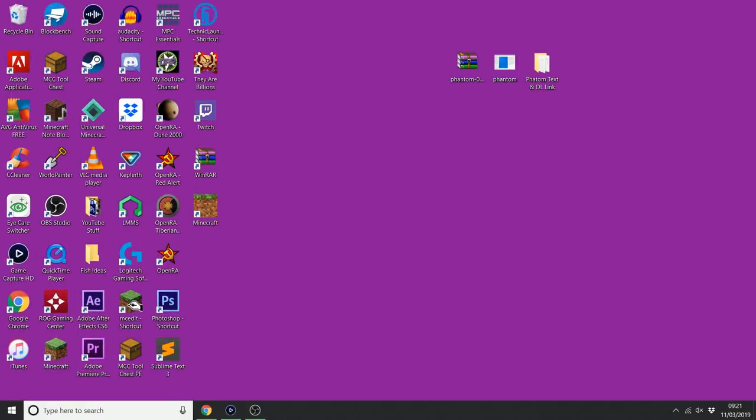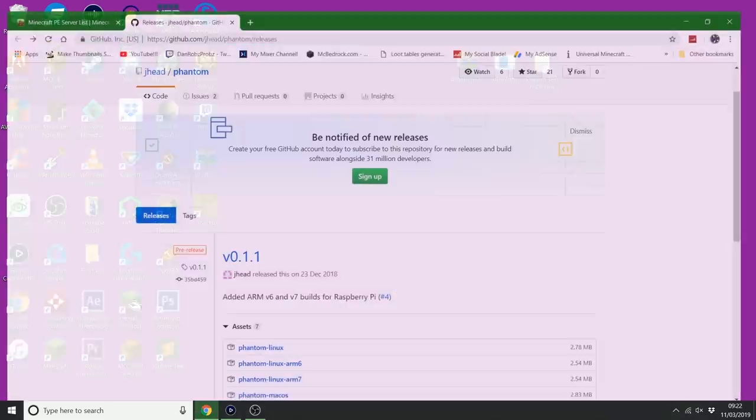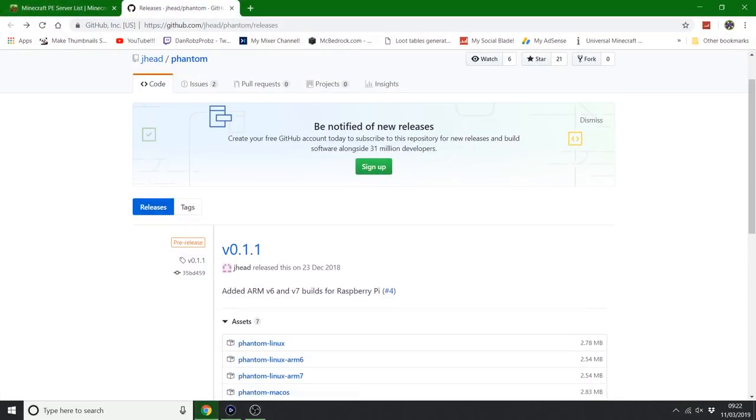So I'm on my desktop, and yes, we need to download these two files. We've got a raw file here, and this is the phantom exe file. I'll explain more in a second, and basically we're going to go to Google.